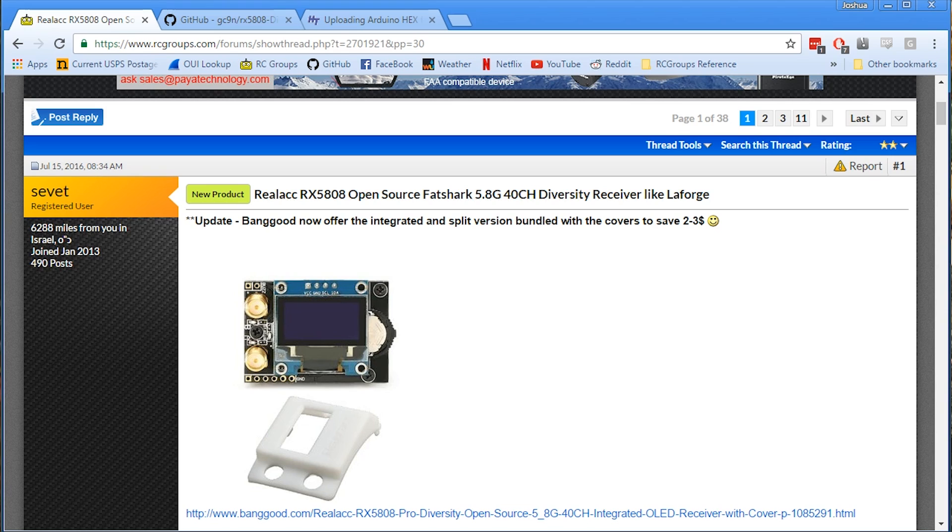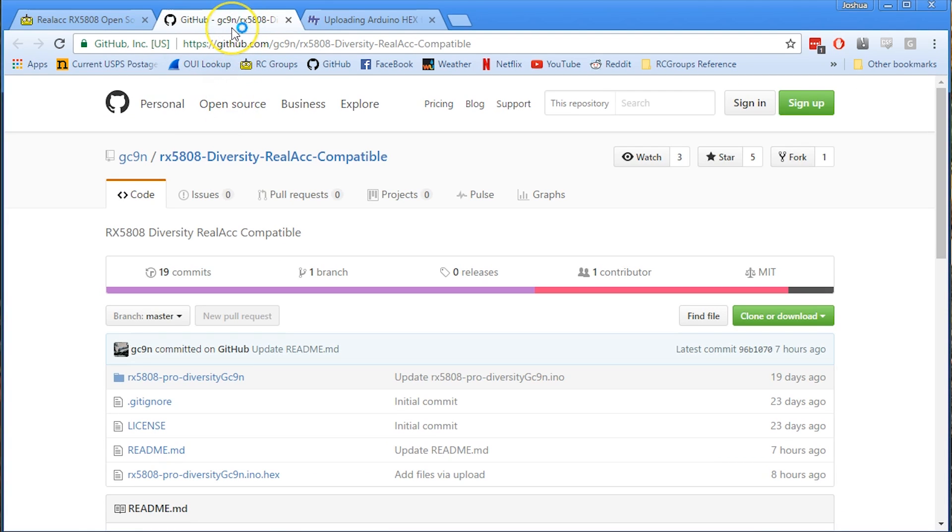Now let's update the firmware on the RealACC to something better. There are several firmwares you can choose from — this is an open-source project with multiple people working on it. I've decided to go with the GC9N firmware. You can also get firmware from Shea Ivy, the original developer of the RX5808 project, who was hired by uBad to work on the LaForge — so the 5808 project basically became the LaForge. For those concerned about open source licensing, the license the project was originally released under allowed him to do that, so nothing sketchy is going on.